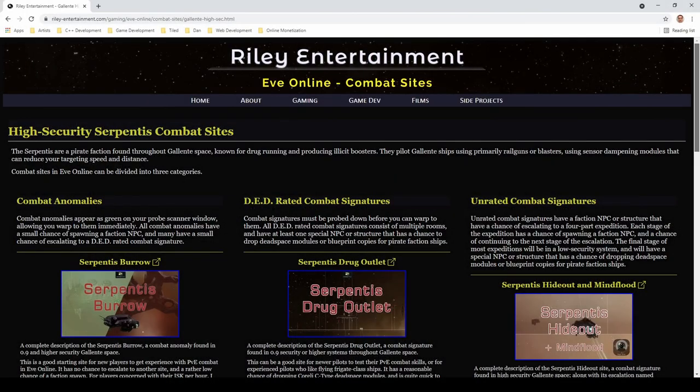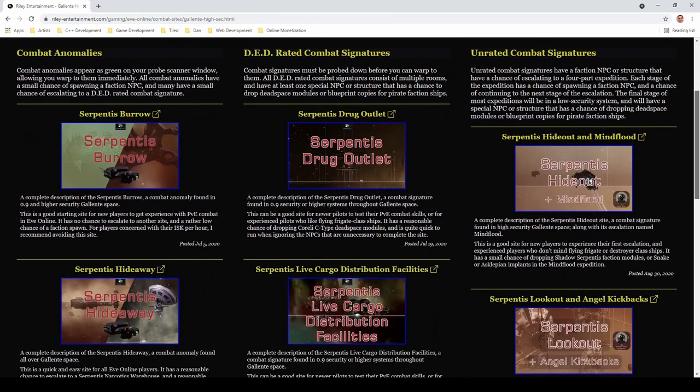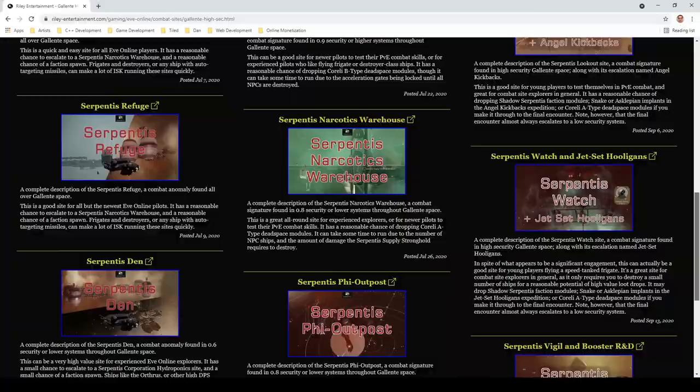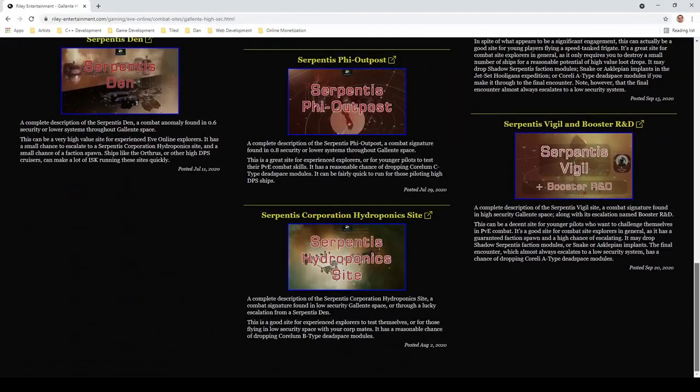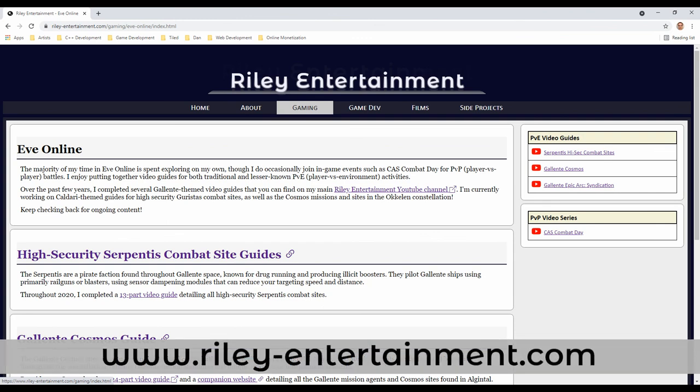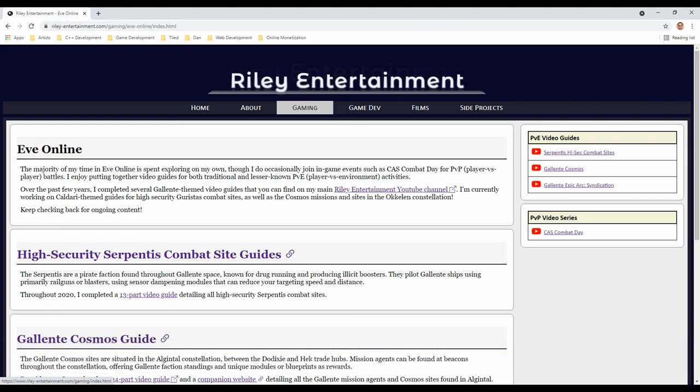Throughout 2020, I completed my guide for the high-security Serpentis combat sites. If you find yourself in Gallente space, you can check out those videos right now. You can find all of my EVE Online content in the gaming section of my website at RileyEntertainment.com, including sections I'll be expanding upon for high-security combat sites and the Cosmos missions and sites.